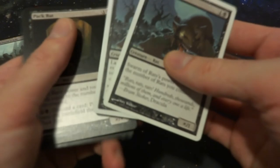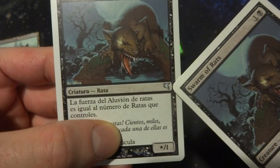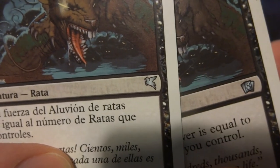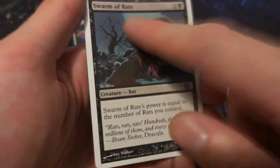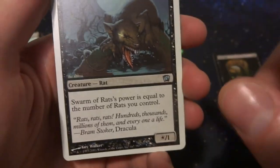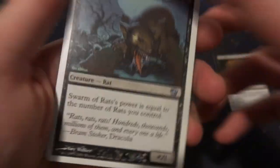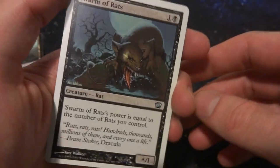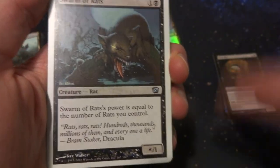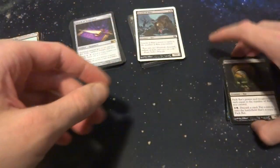I have two copies of Swarm of Rats — one is actually a French or Italian version from the Salvat or Hachette set with a Pegasus set symbol, very interesting. It's one and a black mana, a *1 creature whose power equals the number of rats you control. Get five rats on the battlefield and this becomes a 5/1. I wish the toughness scaled up too — it'll always be 1 toughness — but it's still a cool card and a fun inclusion.